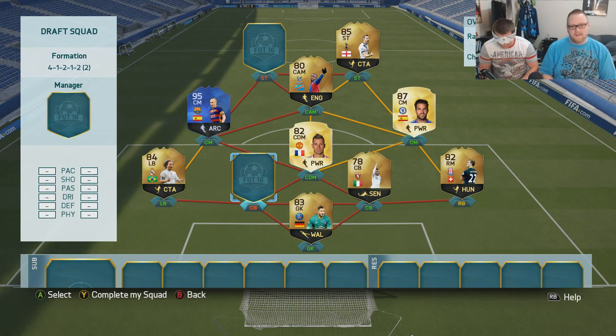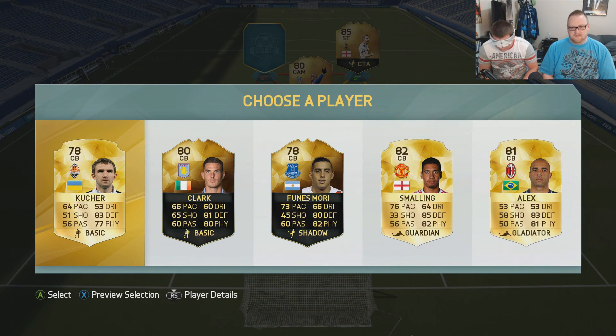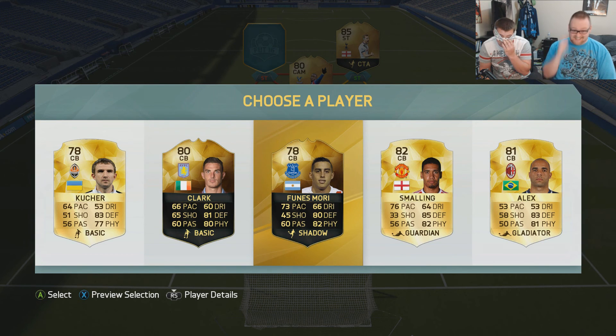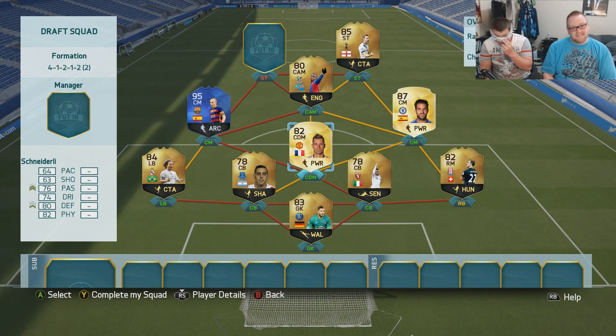Left center back — that's not half bad. We actually have someone who would give us really good chemistry if you picked him. Going for three. Mori just got sent off in the Merseyside Derby, but we'll take in-form Mori — he gets that BPL link-up. Alex would have been the best one because he'd have linked with Marcelo as well, but Mori in the team it is.